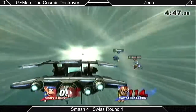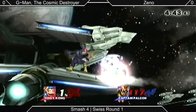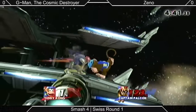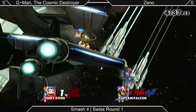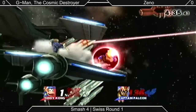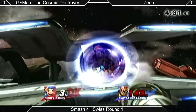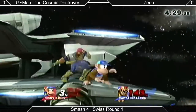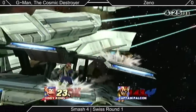G-Man going right back into the Diddy shenanigans — down throw to back air. Xeno's just shielding the jab, waiting to punish it. Falcon's rapid jab is a little bit easier to punish than the Gentleman. It's a lot more dangerous to apply to a shield like that. As we just saw, the Gentleman has a hitbox on the back, like on the shoulder blade.